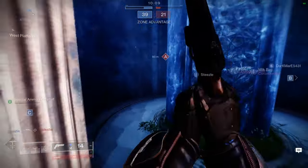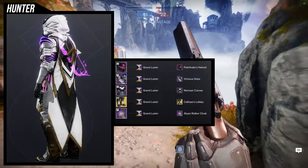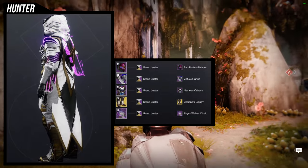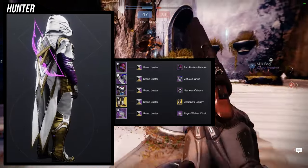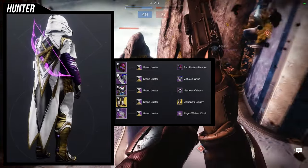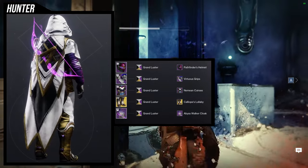The next set is also a subclass special. For the exotic we're using the Orpheus Rig with Calliope's Lullaby, and the subclass special armor piece is the Abyss Walker cloak. For the helmet it's Pathfinder's Helmet, arms are Virtuous Grips, chest piece is Nemean Cuirass, and then the Abyss Walker cloak. When I first saw the combination of the Abyss Walker cloak with the Nemean Cuirass, I immediately fell in love — the cloak's sharp ends match really well with the Nemean Cuirass.